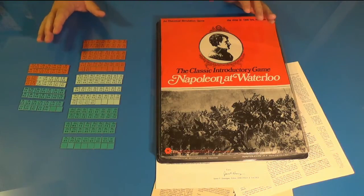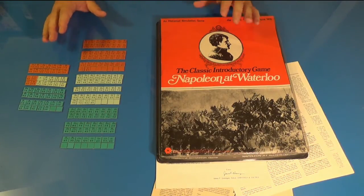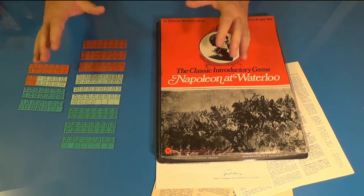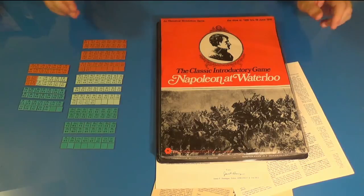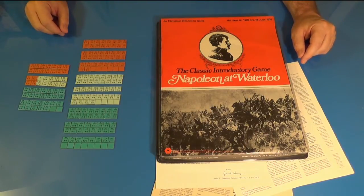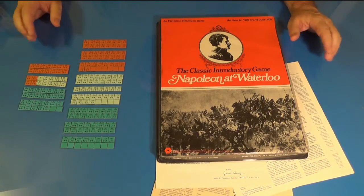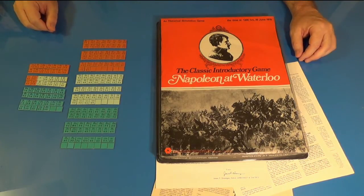That's going to be a wrap on the 1971 version — covering the first and second editions, the advanced, the basic, and the combined advanced/basic flat pack. The next version we're going to talk about is the 1979 redesign that added color, a new map, and different-looking counters.